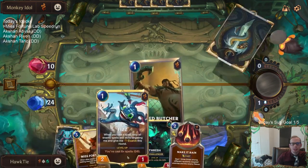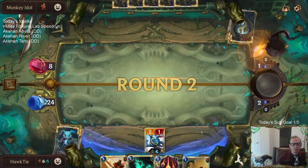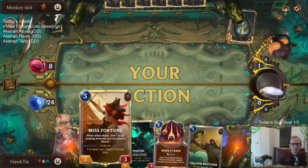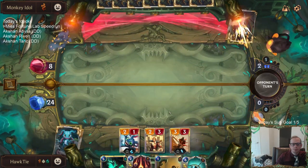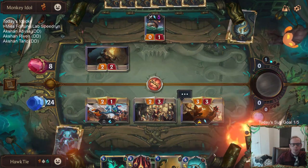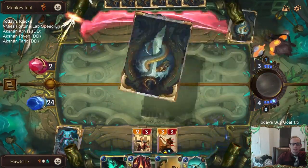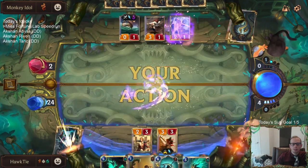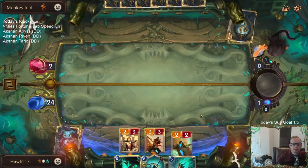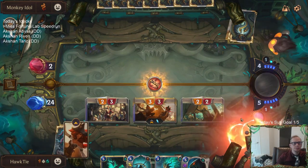So they're down to two. We'll take that. Open attack - close it out. There we go. I didn't even get to play a Monkey Idol. I'll just take this Lucky Find - Lucky Find could be good with Fizz. Let's get Tough for Hired Gun. Elusive Sumpworks map - let's get Tough Hired Gun. Keywords are good with us having all of our things with keywords get plus one plus one.